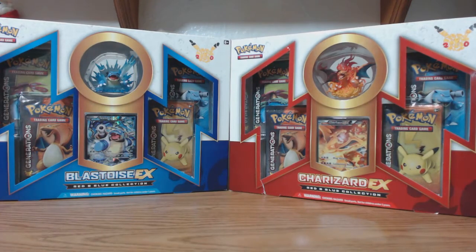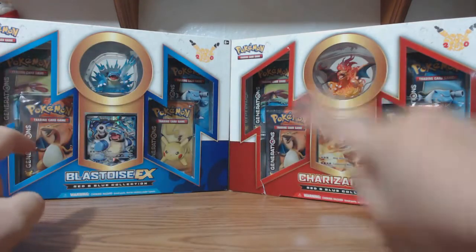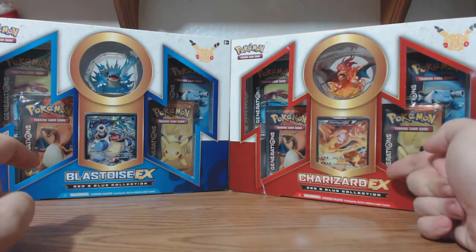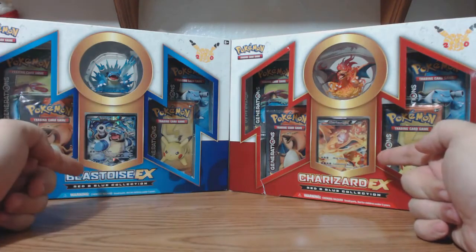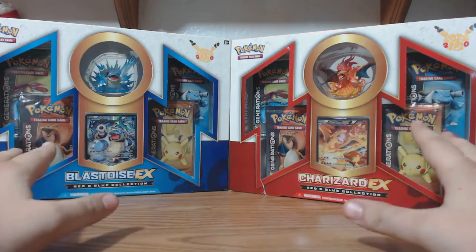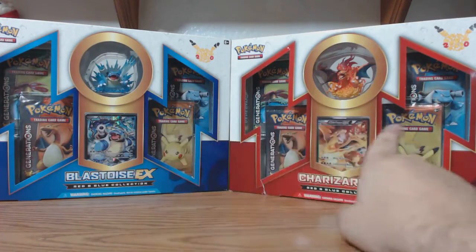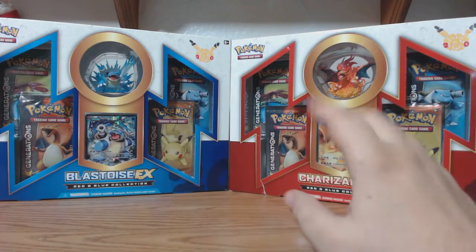What better way to start off Red and Blue — there were four altogether, we have the other two and will be touching those next week. But for this week we have Red, which is Charizard EX, and Blue, which is Blastoise EX. We are going to get into both of these boxes, show you guys what's inside, and then transition over to the other table and open up these eight awesome Generations packs.